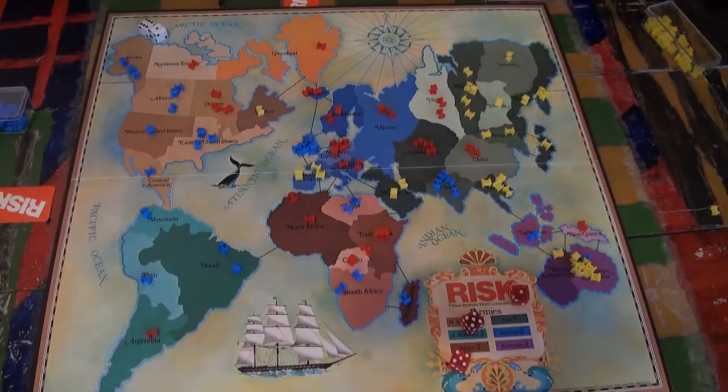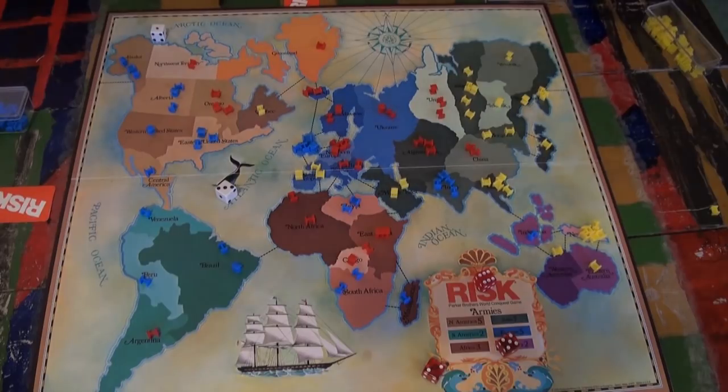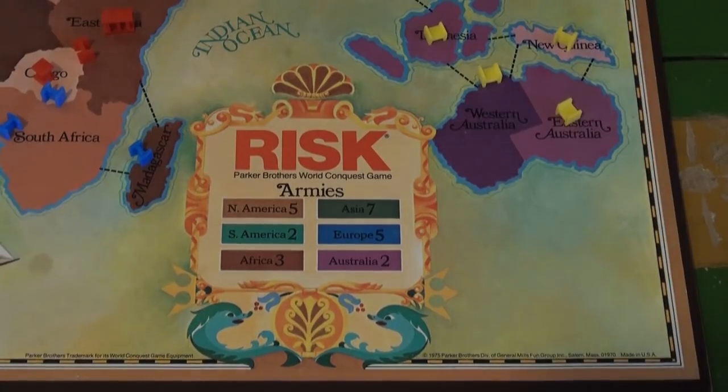Thus begins Yellow's turn, and he wants to take all of Australia for himself. There is a reason he wants all of Australia. By owning an entire continent, you actually get bonus armies every reinforcement round. By controlling all of Australia, yellow will get two armies in addition to all the others they would get at the beginning of their turn. That doesn't sound like much, considering Asia gets you seven, but Australia is very easy to defend. So yellow will always be getting these two armies, unless someone does a lot of work to get there.